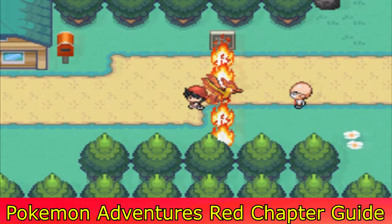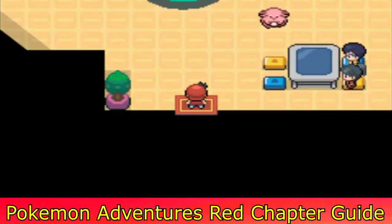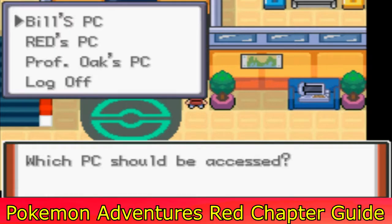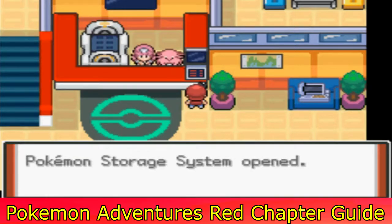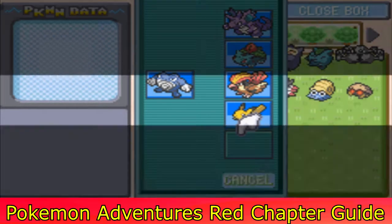This is another quick tutorial in Pokemon Adventure Red Chapter, for the part on Cinnabar Island where you need to battle Moltres to progress the story. I'm sure most of you got stuck at this point — I know I did for a while. All Blaine says is Moltres, and Moltres does not attack you.